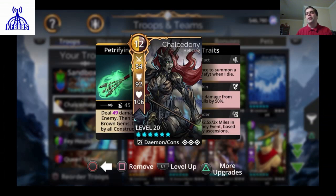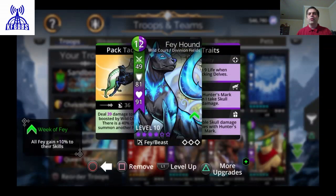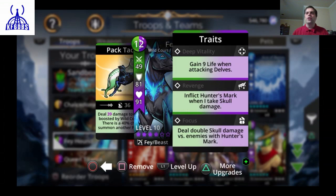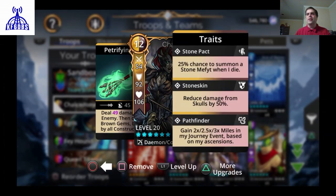To the right of that, you have three diamonds that reflect whether you have activated the traits for that troop. In this case, all three of Chalcedony's traits are activated. For the Fae Hound, the diamonds are not filled in and the trait names are not highlighted, indicating work still to be done. Traits are usually very important and in most cases you'll want to activate as many as you can — though for Chalcedony, stopping at two may be fine since Pathfinder is not very relevant outside of journey events.